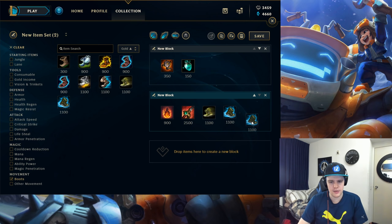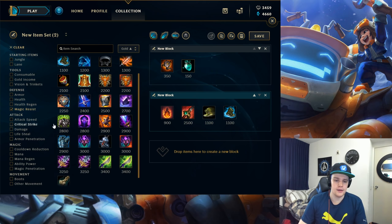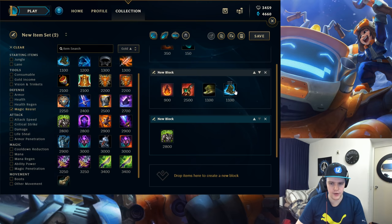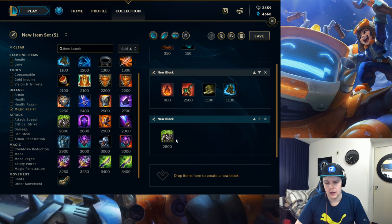For boots, get Ninja Tabi or Mercs depending on the enemy team — CC-heavy teams get Mercs, otherwise Ninja Tabi is good. For tank items, it's very situational based on the enemy team. Usually if the team is balanced between magic and physical damage, you'll go Ninja Tabi. In your average game, get Spirit Visage first — it increases all healing received, so your Q heals more. You also get CDR, which is very nice. This is probably the best pick in about 90% of games.